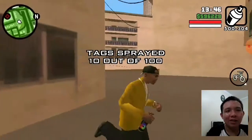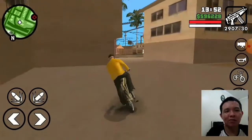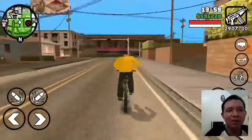Here we go — we got 10 out of 100, so we got 10 more left and we have to get off these spray tags. We have to get 20 total. In the next part I'm gonna show the spots for 21 to 30 spray tags.